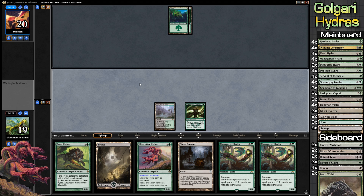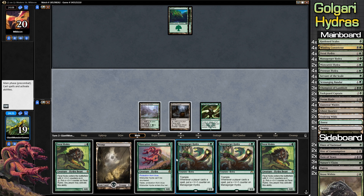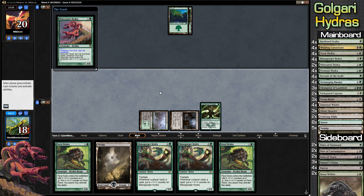Our opponent just plays another land and passes it back to us. I think we're going to go with the Mistcutter aggro action here — just get in two damage right away. He's going to come in as a 2/2 for two. Kind of middle of the road, but it's a 2/2 for two with haste.